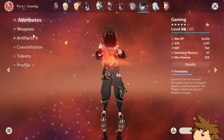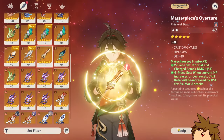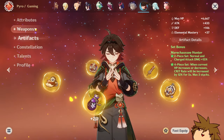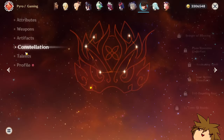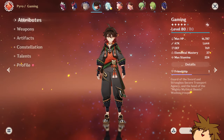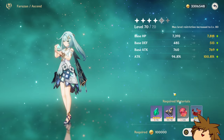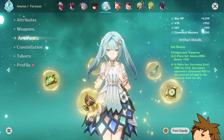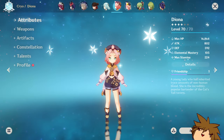Gorou — I did build him but I kind of took his artifacts so he's missing one. I don't have Itto unfortunately, so the artifacts won't do him justice. Running Prototype Archaic since I don't have a good claymore for him. Talents at 2, 8, and 8 — he's actually a fun character I should play more often. Beidou — I built her but farming for a good set is an annoyance, so I just have a four-piece on her with talents at 1 and 6.